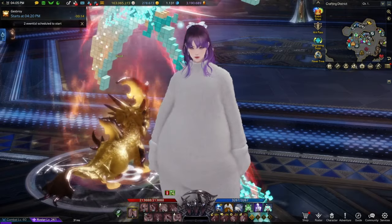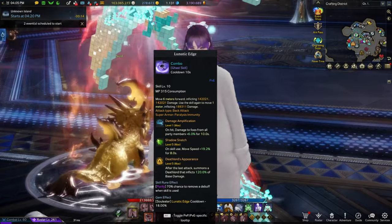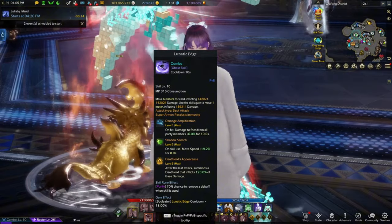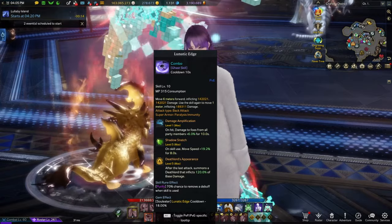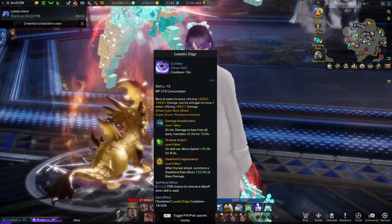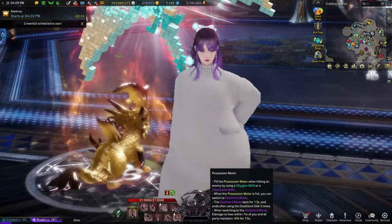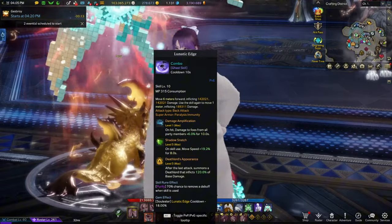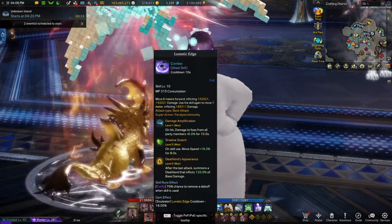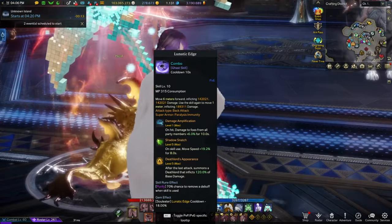Number two — be sure to always have your Lunatic Edge on cooldown. Too many times I see players and especially some big streamers that play Soul Eater and not use it correctly. That is a DPS loss for Raid Captain because it gives you movement speed and the 6% synergy. Obviously, if you go into Deathlord Mode, you do get the 6% synergy regardless, so it's more for the movement speed here. We're all using Raid Captain, so let's use Lunatic Edge right before we do our burst.